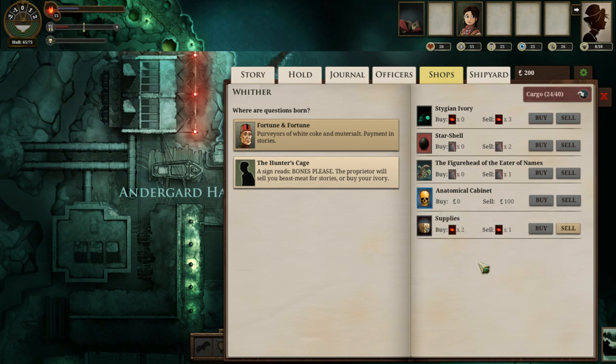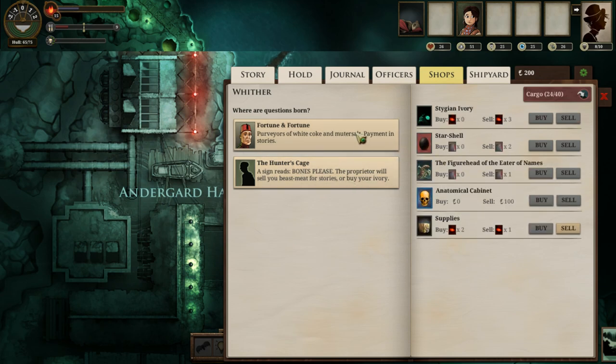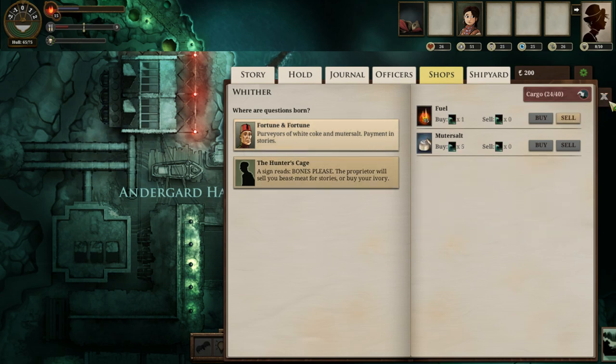Anatomical cabinets sell for a hundred here, but for the most part almost nothing sells for echoes or buys for echoes here. Instead, they trade in stories — Zee-stories, in particular. If I have five Zee-stories, I can buy something called Mutersault, which is actually fairly useful for one specific purpose. For five Zee-stories that's a pretty steep price — Zee-stories are fairly hard to come by. You'll accumulate them over time but they're not easy to find.